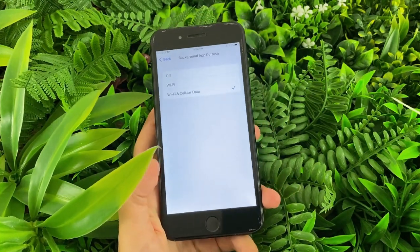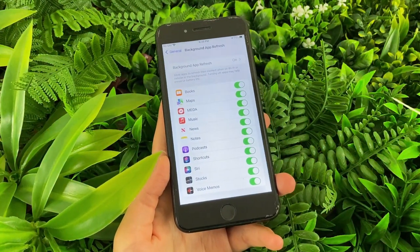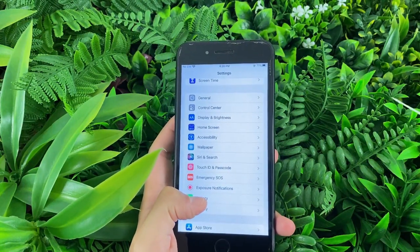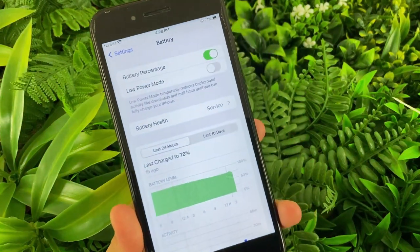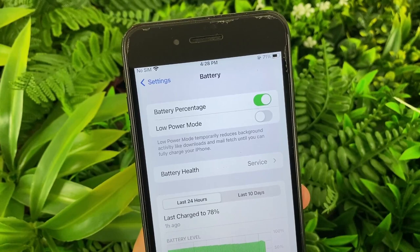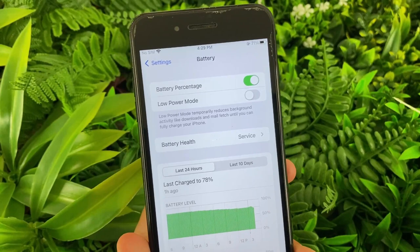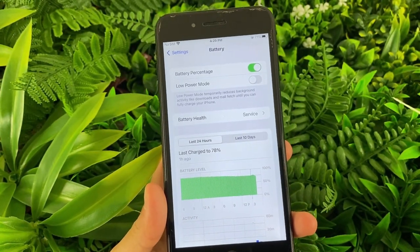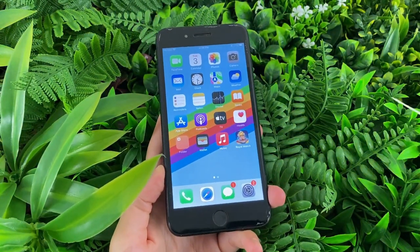This is how you should set your phone. But if you are disabled on this page, the sole reason is that your low power mode is on. So you need to go to your battery settings and turn off low power mode. As you can see, it says here that low power mode temporarily reduces background activity, which means it will disable the background app refresh option. Since we've set our phones, let's go ahead and go to the next step.